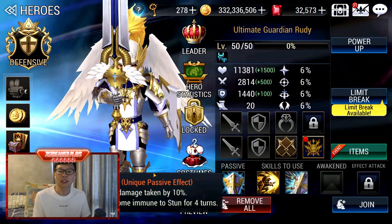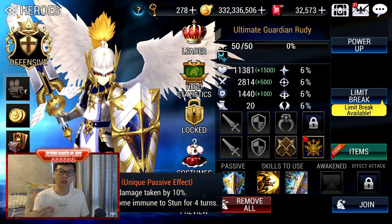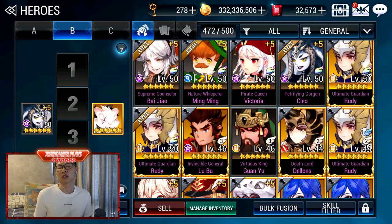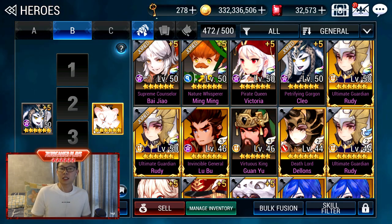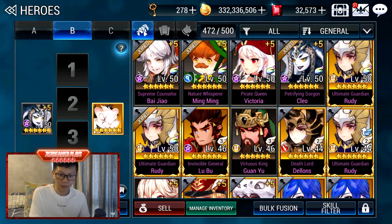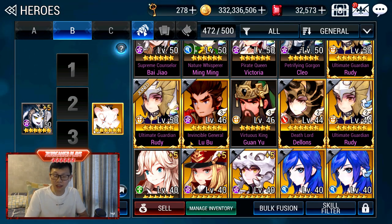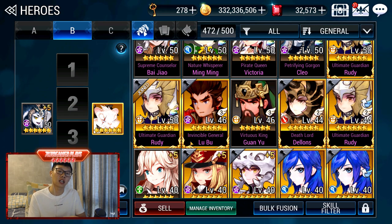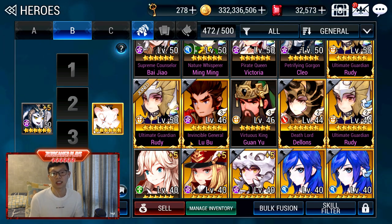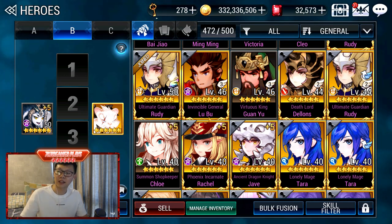Once Rudy is awakened, he loses that immunity, so I keep this copy for stun immunity in Jewel Raid. It's still pretty useful for now until they revamp Jewel Raid. Since Jewel Raid is just so fast, you can have Rudy on your team for the immunity and basically cheese through it. All these are extra heroes I put together because of Hero Sanctum — they were already in my inventory as separate copies before Hero Sanctum was even there.